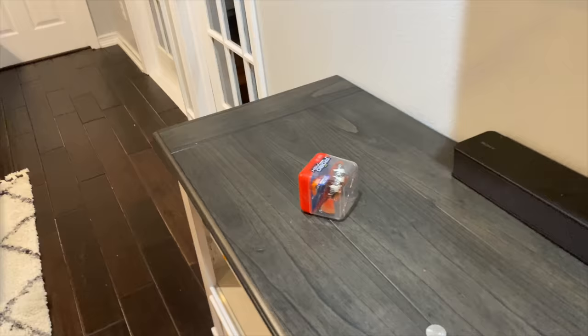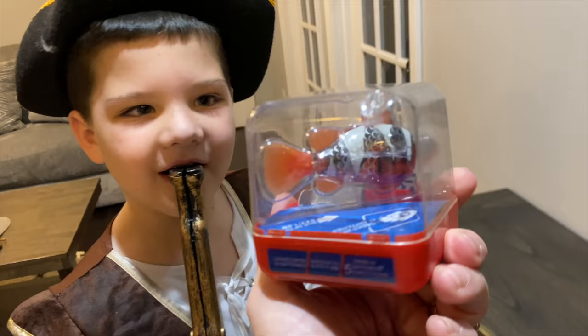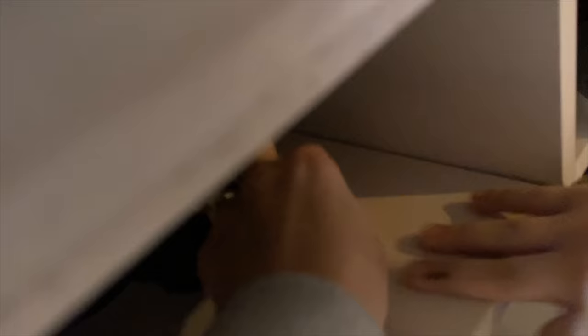I am the pirate and we're going to search for some more treasure with Caleb. I'm the captain. Did you see the treasure that you found? It's a robo fish. Cool. And it looks like those little fish that we saw at the aquarium the other day. Check the map. We have to see if there's any more treasures. What did you find? A sword. Another sword? What's that doing in here?